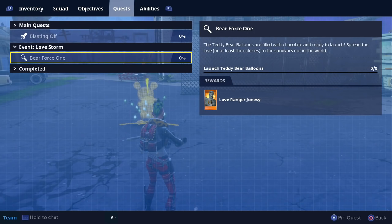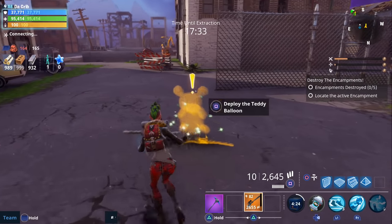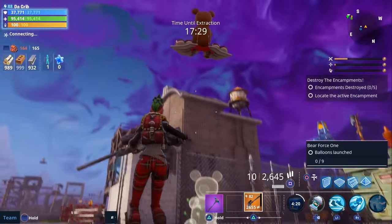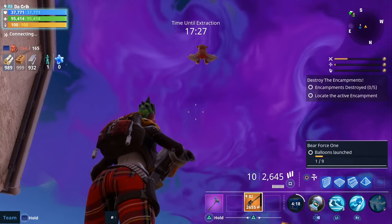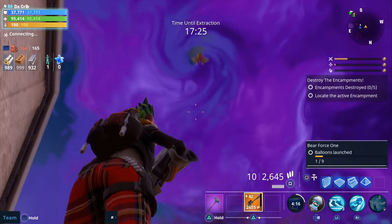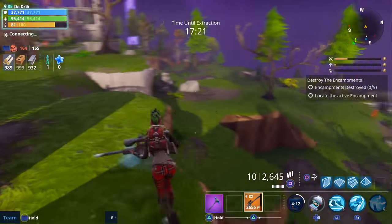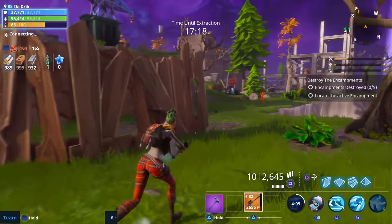The last Valentine's quest is called Bear Force One, and the reward for this one is the Love Ranger Jonesy hero, which is a survivalist Jonesy reskin. All you have to do for this one is launch nine teddy bear balloons. This is the only quest that actually took me two missions to complete — during the first mission I was able to get five of the teddy bear balloons, and then in the second mission I was able to get four.